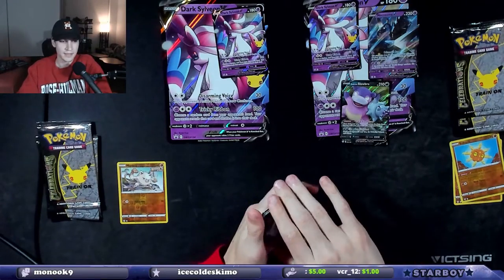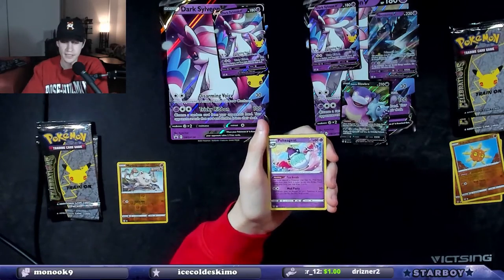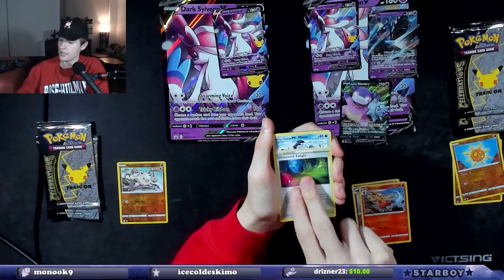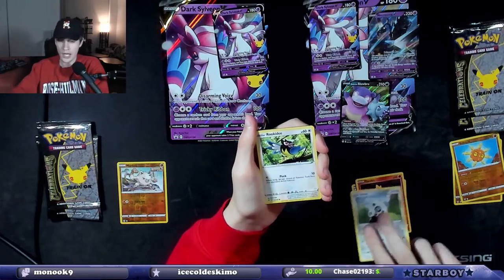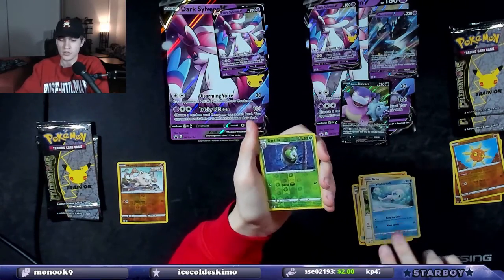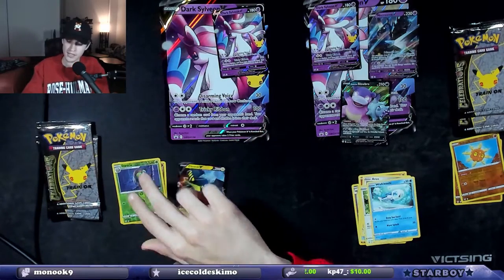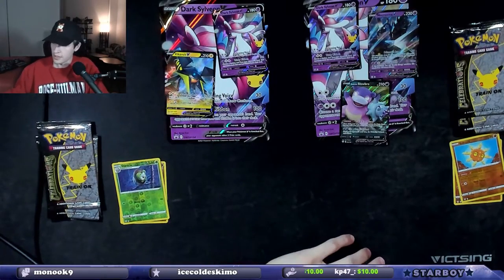Fire Energy — does that mean that Charizard is sitting in this Darkness Ablaze pack? Poltergeist, Combusken, Glimwood Tangle, Galarian Mr. Mime, Torchic, Archen, Rookidee, Wishiwashi, a Dartrix reverse holo, and then a Vikavolt holographic. So you guys have one now.